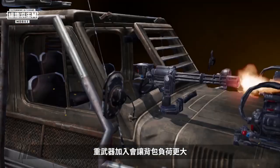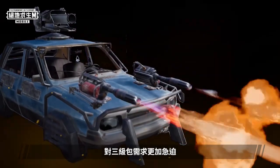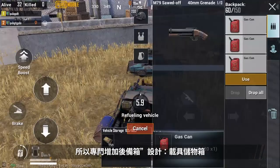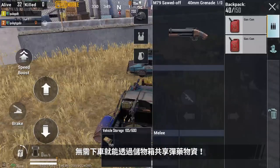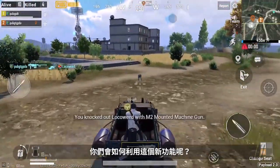The addition of these heavy weapons will strain everyone's backpacks, making level three backpacks a necessity. So we've added a nifty little feature: the vehicle storage locker. Players can now use the storage locker to share items such as ammo and supplies without even having to leave the vehicle. How will you use this feature?